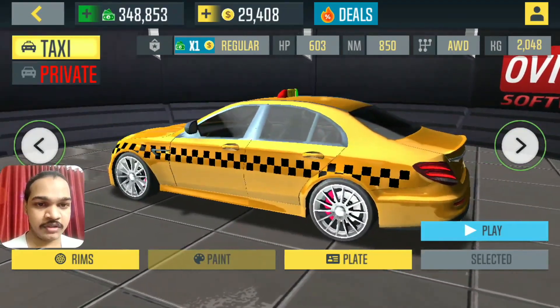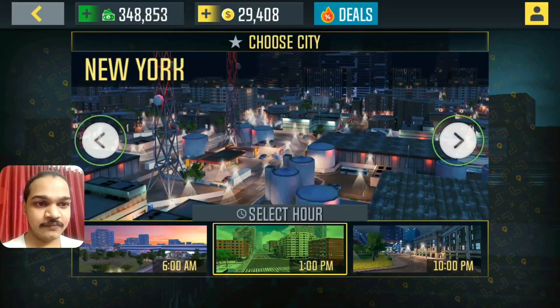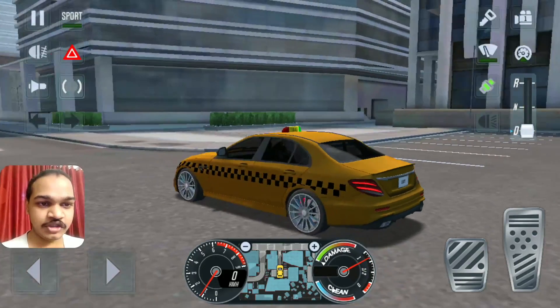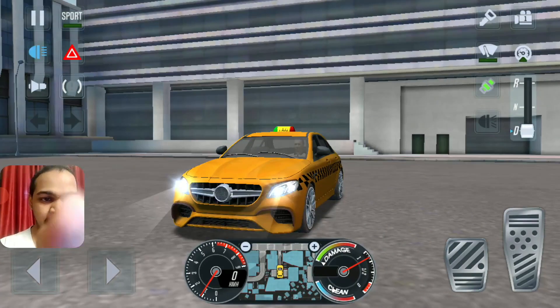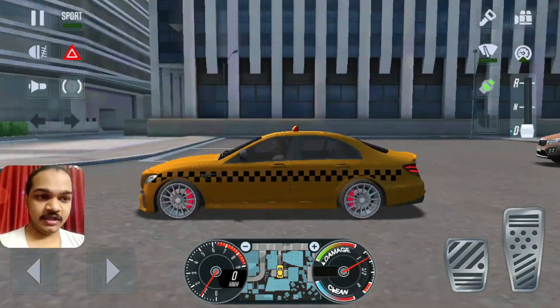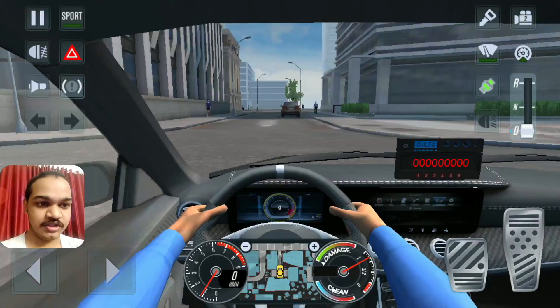This time I'm gonna choose New York City. Here I am, let's go. I'm in New York City, I'm gonna drive as a taxi and pick up clients. Look at the features of this taxi version — let's see how the headlamp works. It has multi glow lights, nice! This is normal vision and that's the glow light.